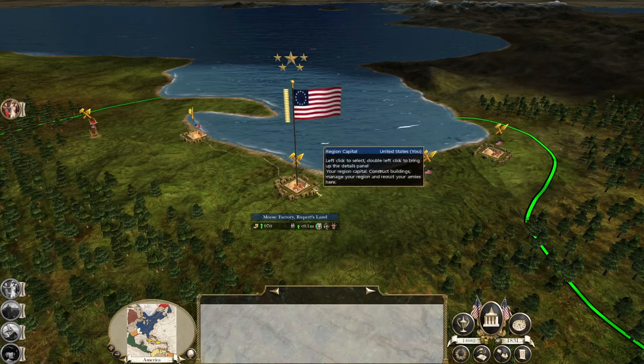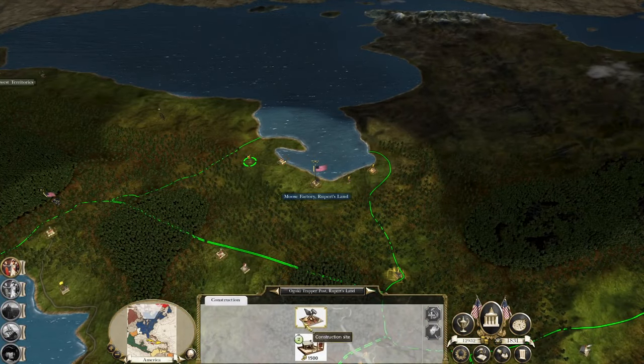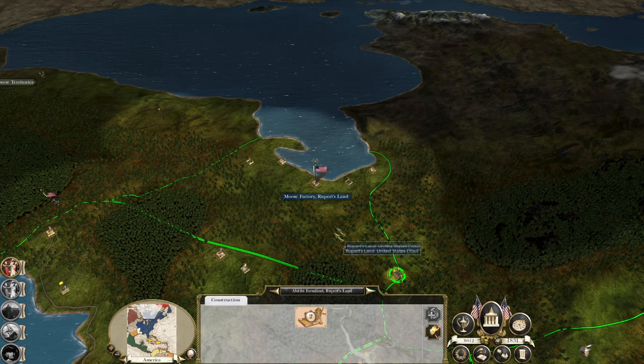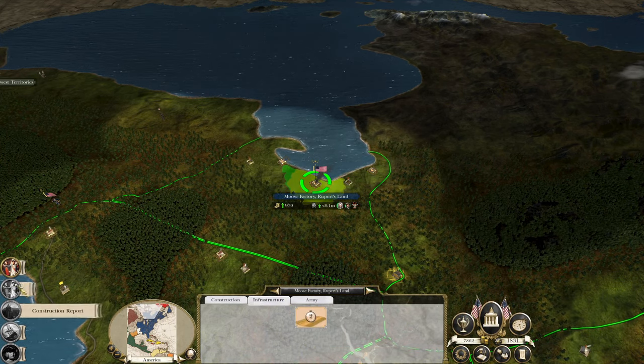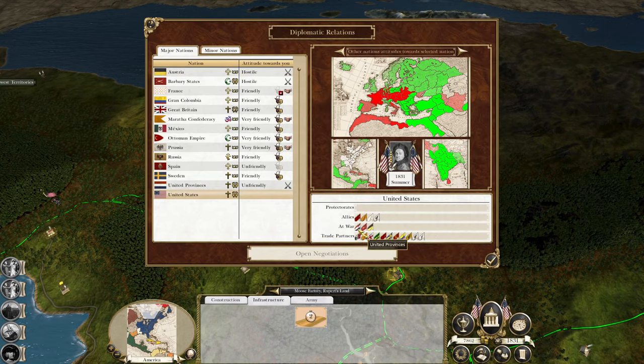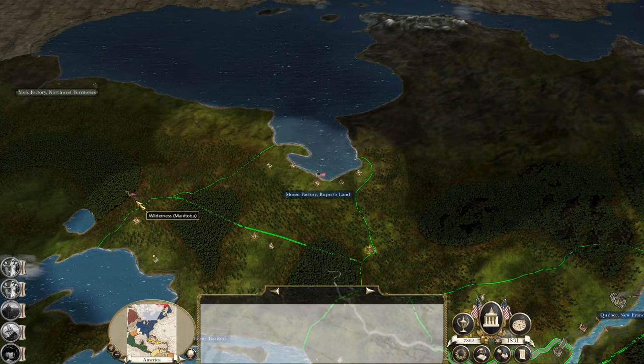Demand the surrender of Moose Factory — there is no garrison, so their days were numbered there. Maximum upgrades. So in terms of war, we're just now at war with Austria as well — nobody else. But people quite like us, except for the people they're at war with. The Dutch still own Ceylon, which is pretty nice. Spain doesn't like us — understandably, the whole war thing probably upset them.